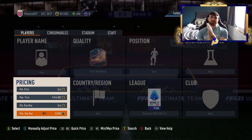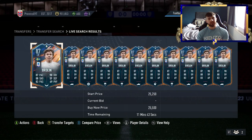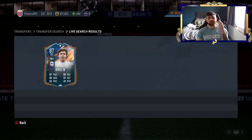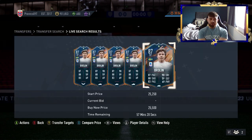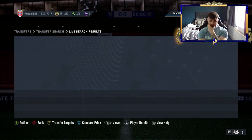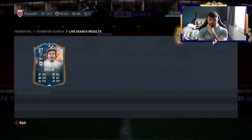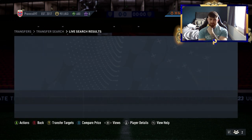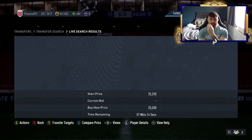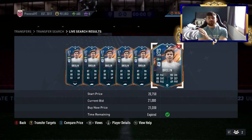Brolin is basically priced like an 87-rated market fodder card. Once fodder prices come down, they'll all align better. You can still get Nakata fairly easily on this filter, though being higher rated it's a little harder. Unfortunately one of these clips shows me missing a beautiful Brolin snipe at 21k — I went to compare price instead of normal sniping, which is sometimes slower and you can get beaten to cards.